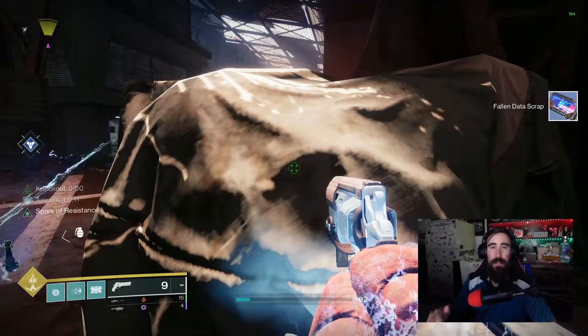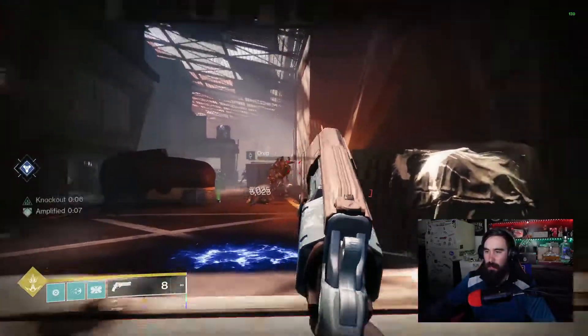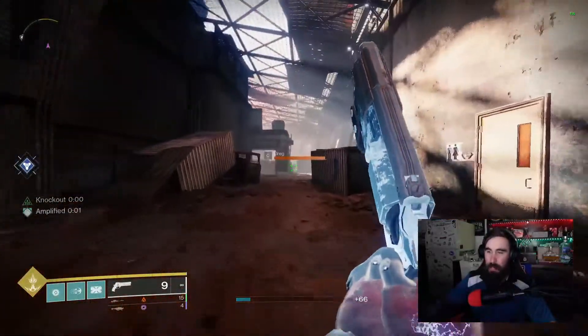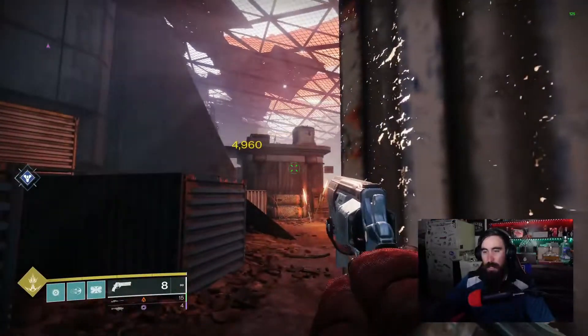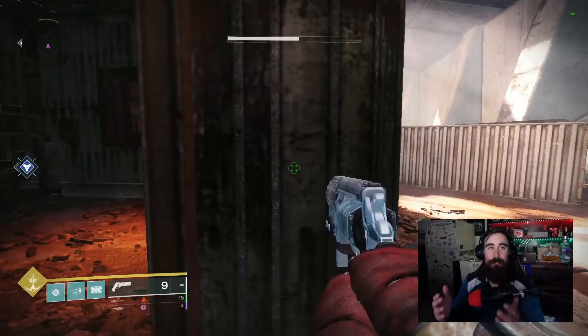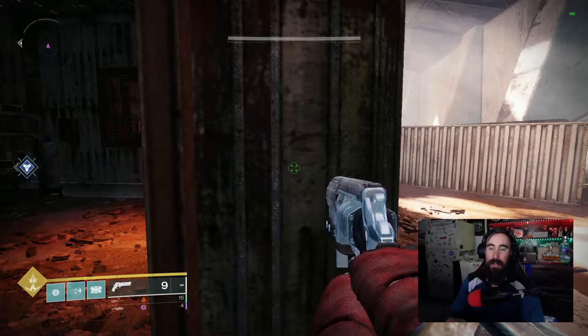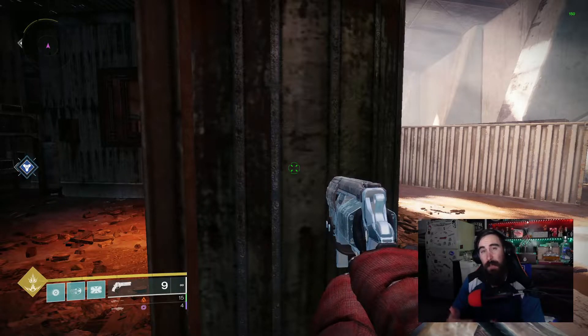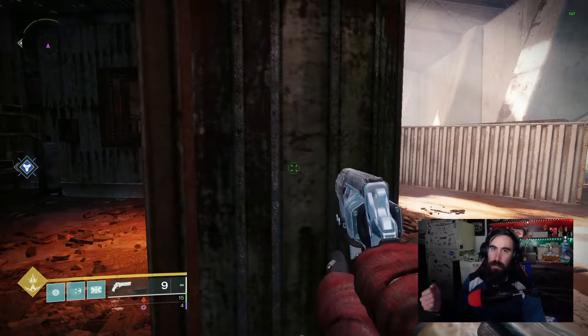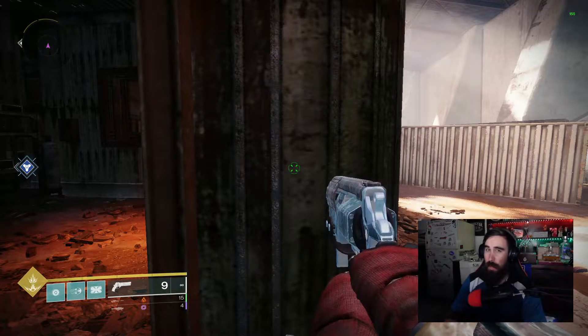Another thing I want to show you is damage numbers. When you shoot an enemy in the body it's going to be white. When you get a precision shot or headshot it is going to be yellow — that is a critical shot. Not all enemies have the same crit points. These guys have a head — that is where their critical point is. Some others have it in the center of their body, or weird spots. There's an enemy called the Scorn and their crit point is their lantern — I'll cover that in a different video.